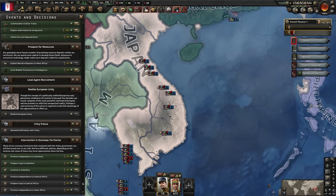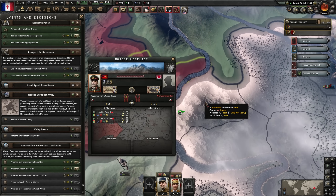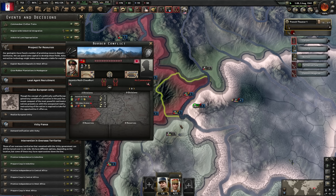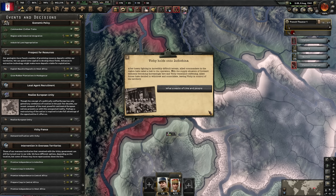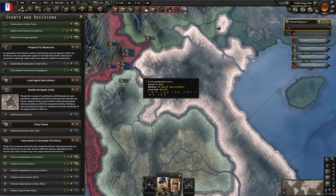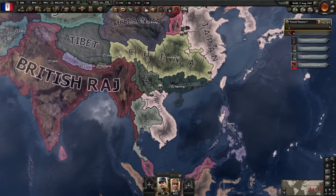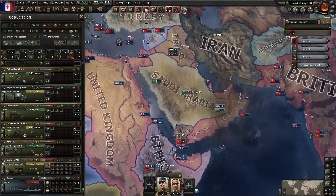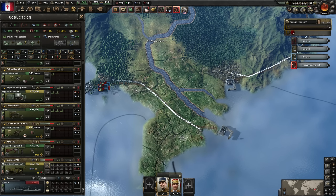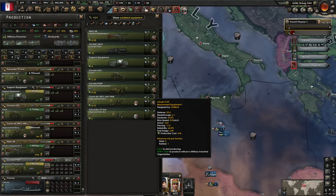The only way to do the Indochina border conflict is if Vichy France controls nothing there. And all of a sudden Vichy France just handed Indochina to Japan - all the divisions are now in exile. This is how the game was intentionally played. We can now do the invasion of Indochina border conflict. Yes, this is how the game was intended to be played! Waiting for Japan... but they hold it even though they lost the border conflict. Everything in this game is working as intended.